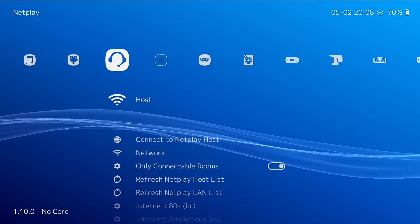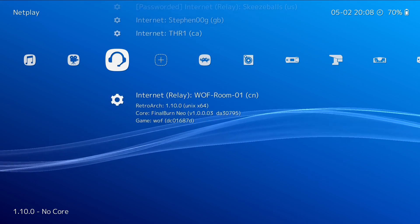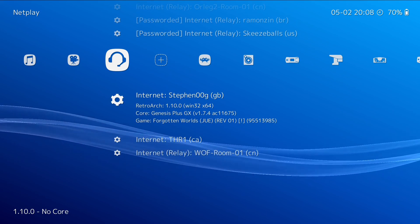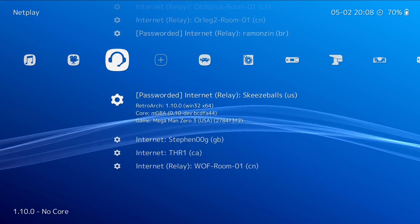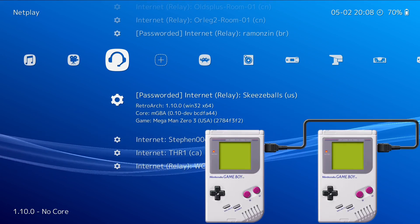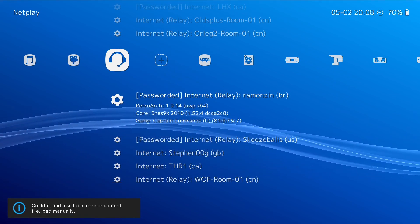Let's refresh the netplay list and start at the bottom. That person from earlier is already gone. We've got Forgotten Worlds — that was difficult to play on pad. Mega Man Zero 3 on the Game Boy Advance — how does that even work? Does it use a link cable kind of thing? Let's just press it. Cool — there's Captain Commando on the SNES.